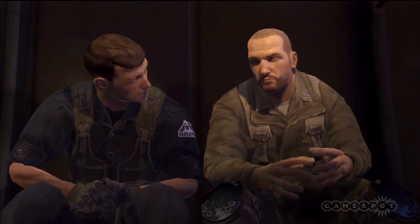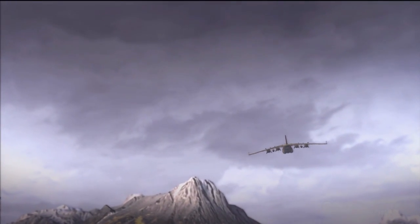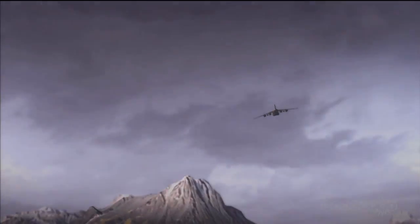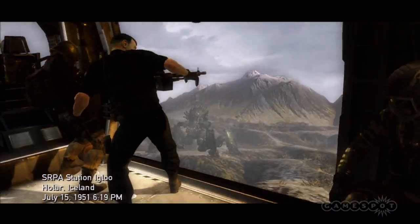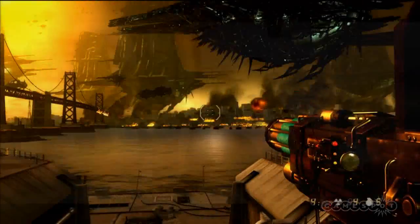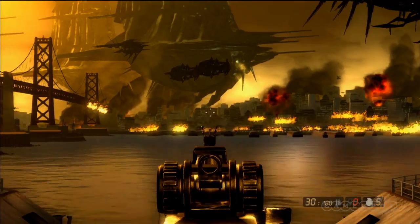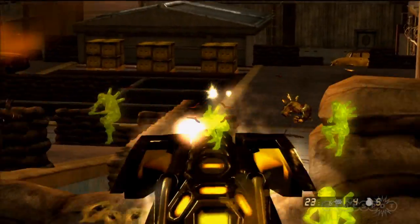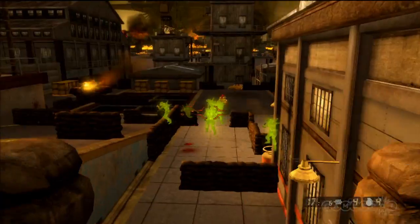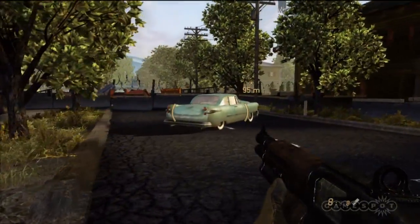The campaign picks up where the first game left off. Nathan Hale has just survived the last desperate attempt to keep the insidious Chimera from overrunning Europe, and he's en route to Iceland where, surprise surprise, the Chimera have already landed. Over the next 10 or so hours, you'll leave Iceland for American soil, where you'll spend the bulk of the campaign traveling to a number of different locations in your efforts to stave off the Chimera invasion. Each chapter takes you to a new, distinct environment as you fight your way through rural, small town, and urban America.